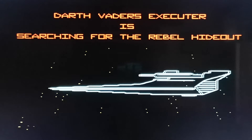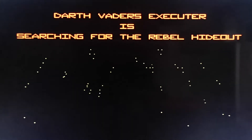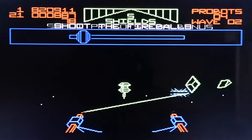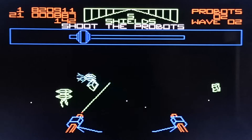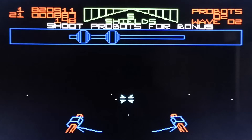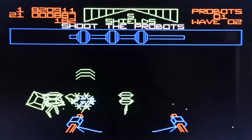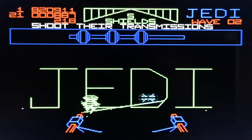And there's Darth Vader's ship — it's searching for the rebel hideout, so we've got to stop him. I'm going to do that by destroying all these droids. And those snowflake-type things — they're the baddies' ships. I love the 3D effects on the ZX Spectrum. I've just got the bonus there.